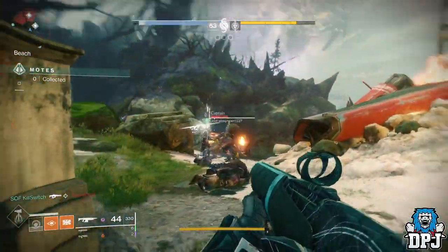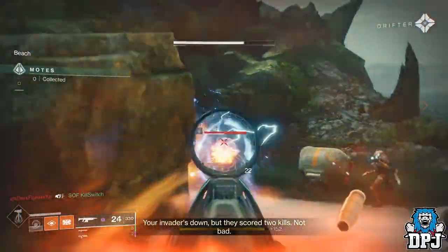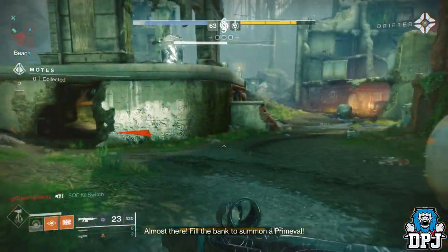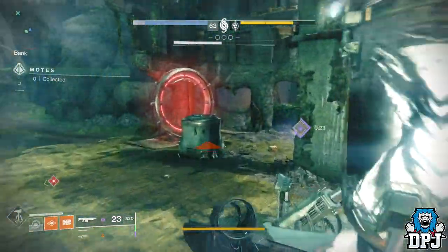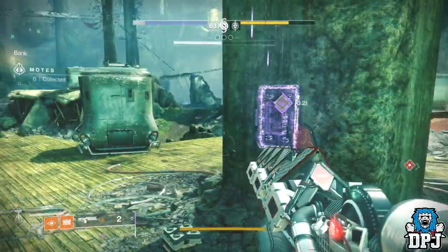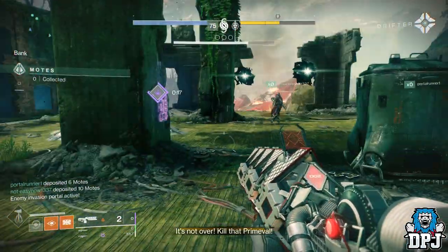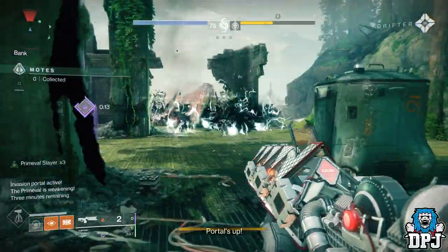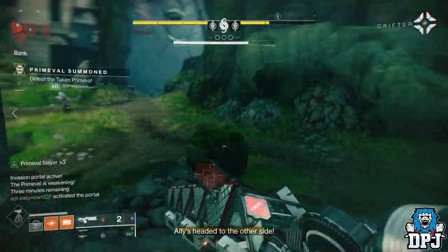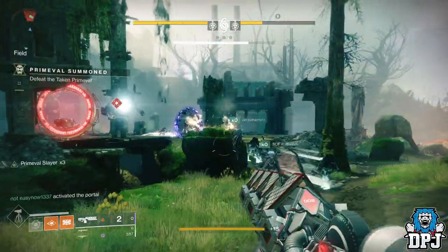Some of the gameplay you will be seeing on screen now will include some great combat and just the boss being melted. What's crazy about this is it instantly kills the boss even with no multiplier on the Prime Evil Slayer buff, but once you do get a few stacks on it, it's even crazier. Like a Prime Evil Slayer times 5 — it's just ridiculous.